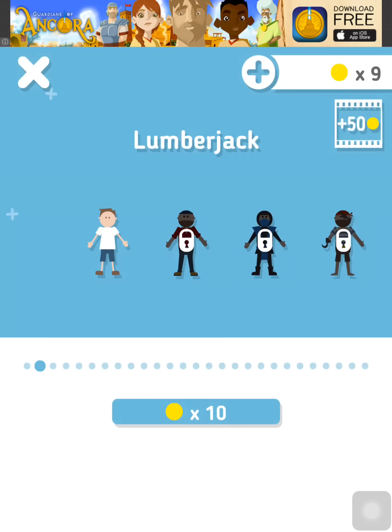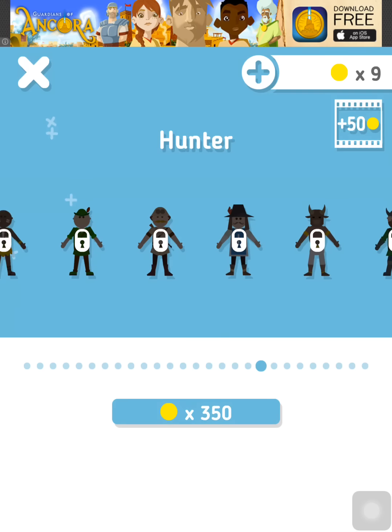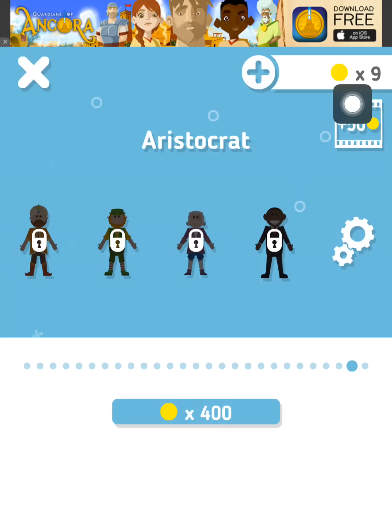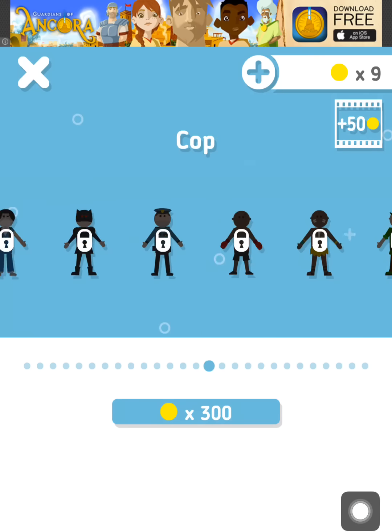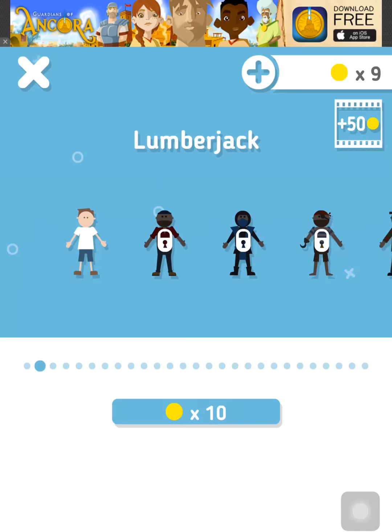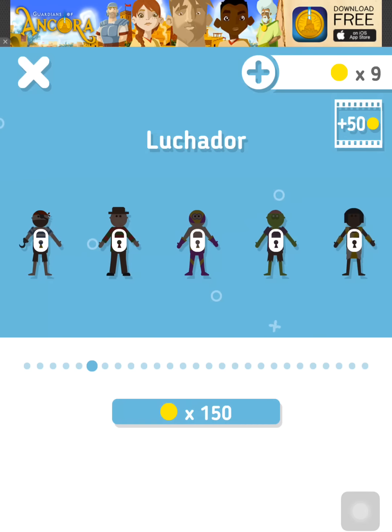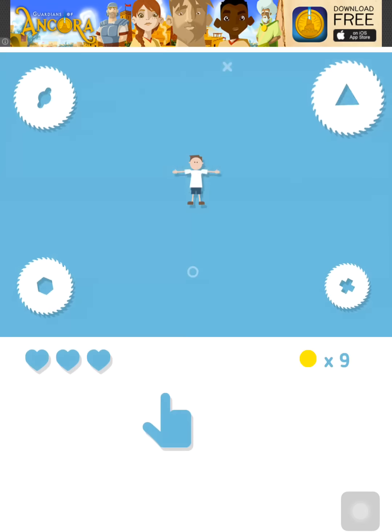Of course there are also characters to unlock — a lot of different characters. You need coins which can be bought or purchased, or you can also get them in the game, or you can watch an ad to get 50 more coins. There are characters for only like 10 coins here, the Lumberjack Ninja, and they will get more expensive later on.